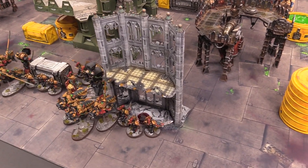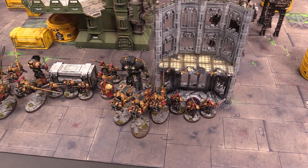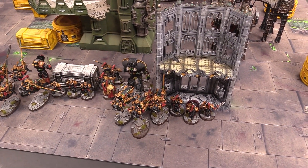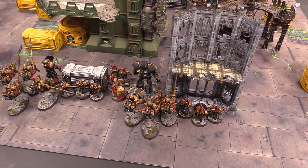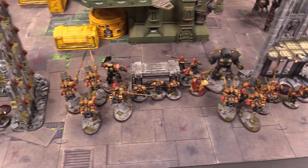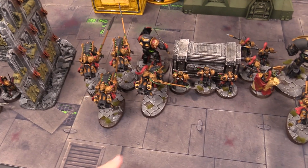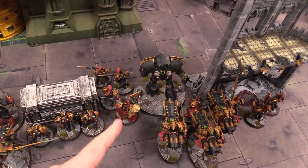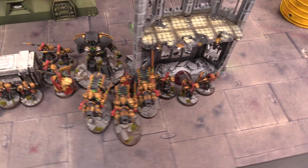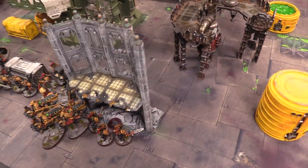Forces are deployed onto the battlefield, and we're using the narrative wound method for command points — we start with less but get one each turn. Deployment for the Custodians: sword and board, bikes, bike captain, the Galatus, Sagittarum, spears, Trajan, Telamon, and then the rest of the bikes, blade champion, and sword and board.